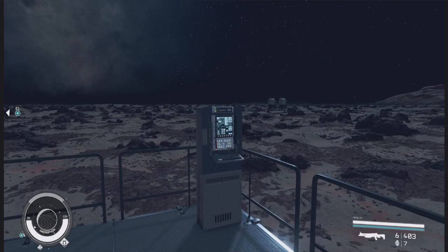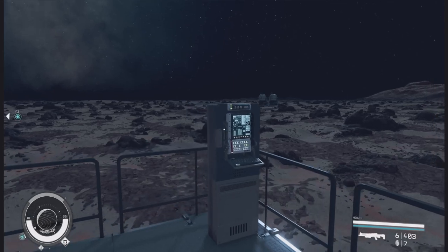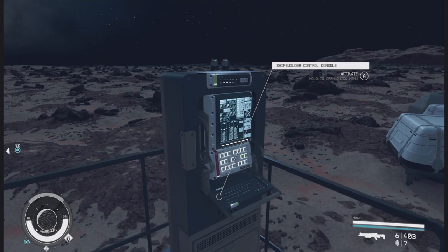Hello and welcome to Really Big Hat! My name is Jared, and this is Starfield. Today we are going to be continuing my series where I build ships, and by special request I have been asked to build the best Class C ladderless ship that I can. So that brings me back to my Outpost here, because it has the most pieces to choose from. Let's go ahead and get started.